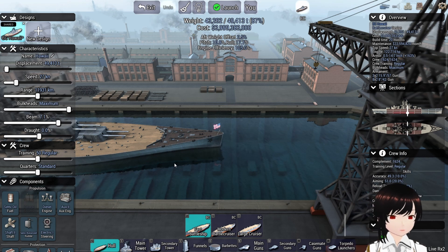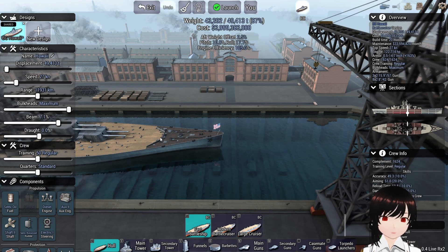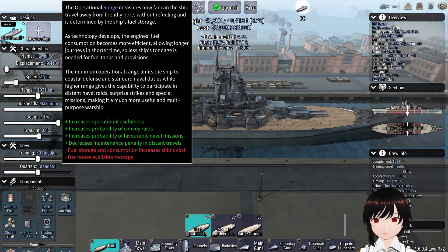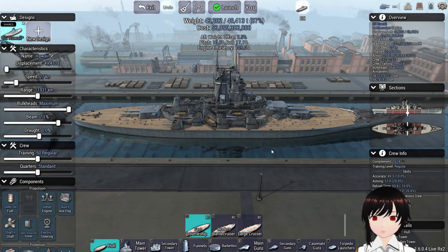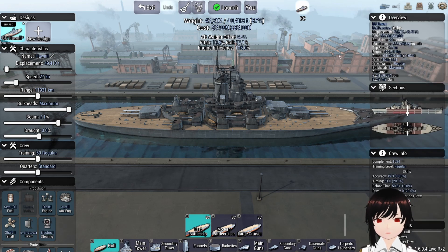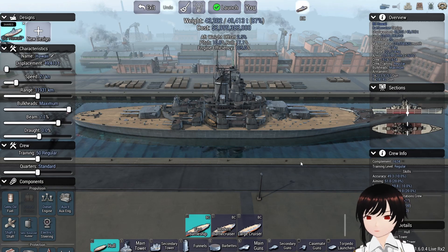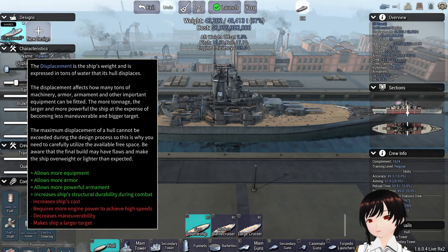Must have a speed equal to 27 or 37 knots — I chose 27. Starting range must be between 20 kilometers. I wasn't sure if this was battle range or fuel range, so it's 11,000 kilometer fuel range for operational and then my starting range is 20 kilometers. All ships under a total price of 12 billion dollars.